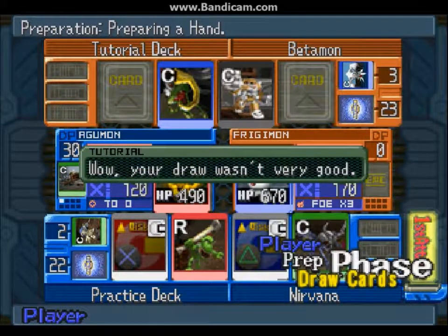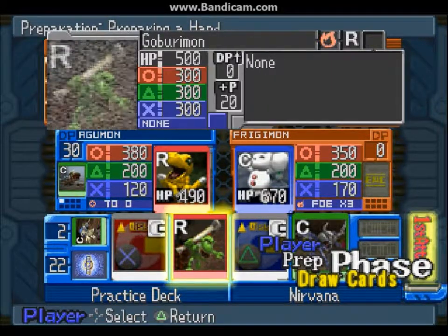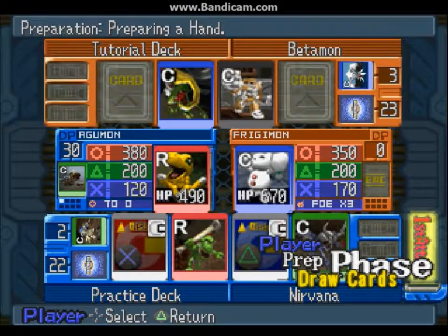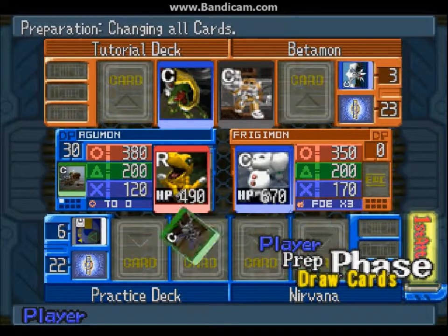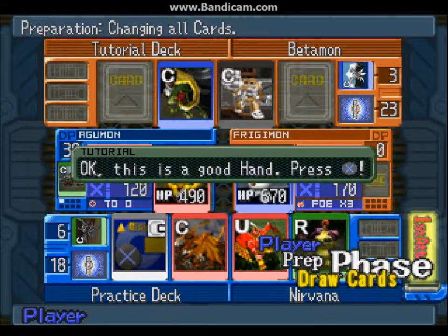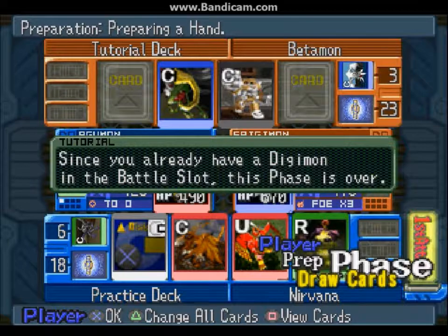Here is my new hand. For the purpose of the tutorial they're going to ask me to scrap the hand. Normally I wouldn't do it — I would have used the Goblin card as the DP and digivolve to Kabuterimon. But as you can see there is an X Booster, which doubles the attack power of the X attack, and a Triangle Nullifier, which turns the triangle attack to zero.